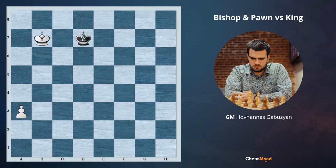Let me mention: if in the first position when white is playing bishop b8 it's black to move, black is just easily making a draw with king a7, just going to the a8 square.